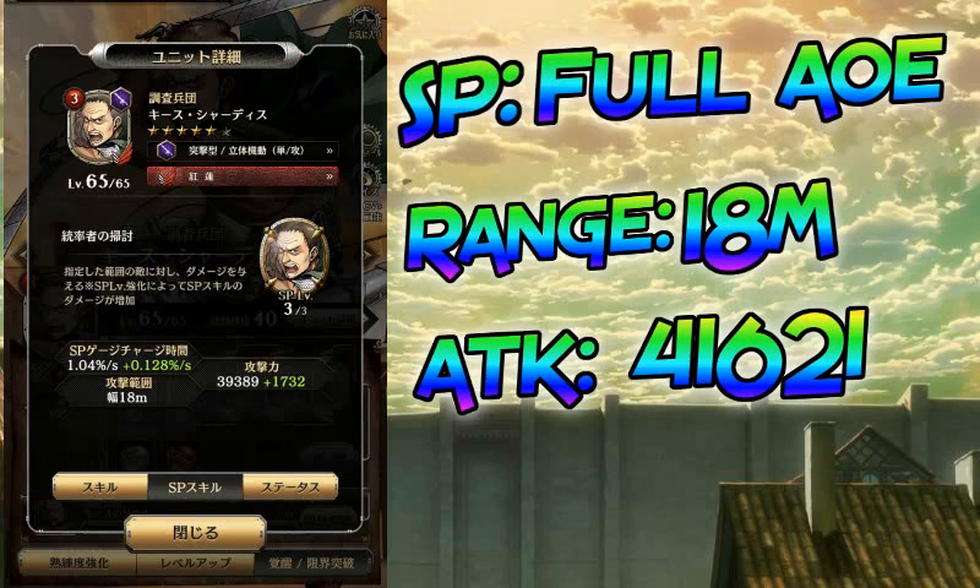His leader skill is 18% Attack lead for Crimson units — that's pretty lit. That means you can now double stack attack leads, you can get two leaders with 18% Attack leads, equaling a whole 36%. If you have Jaune on your team you can give a 50% buff. There's some synergy happening and I see what they're trying to do and I like it.